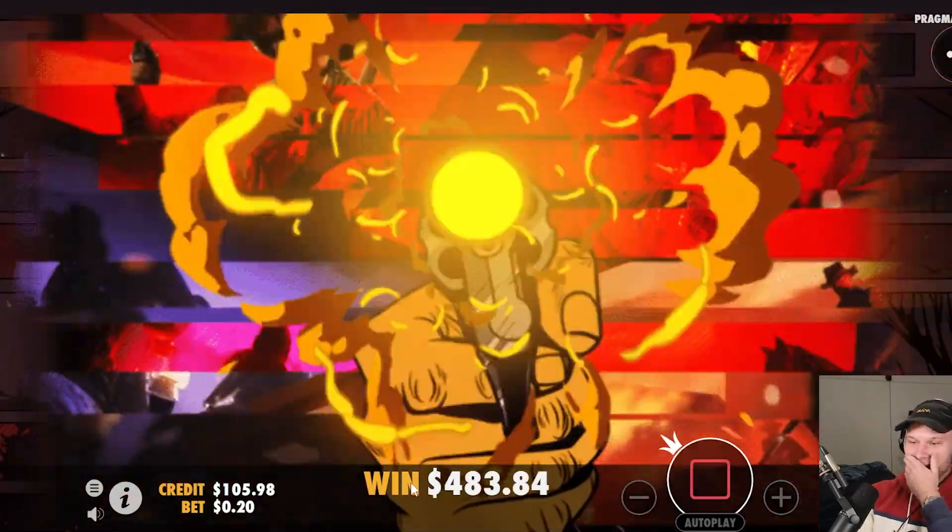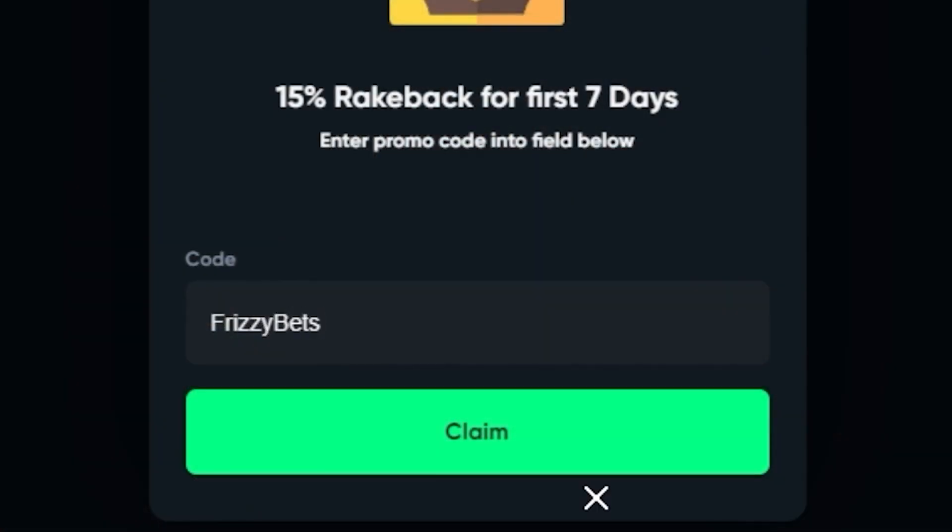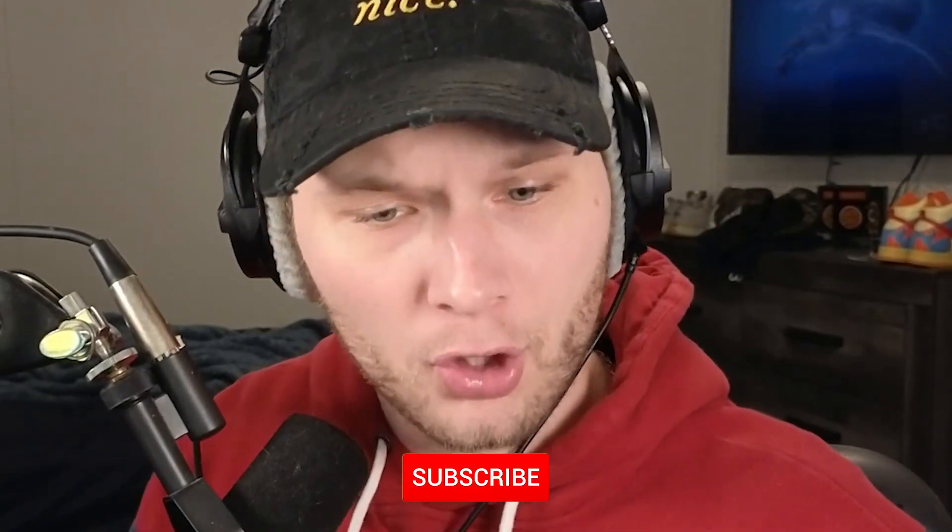Oh my god — I'm going to call it here because we are in profit officially. 520 dollars — 120 in profit. I'm going to cash out here boys. The goal is to profit when gambling and we did it. If you want to try out Gamdom, use code FRIZZYBETS when signing up to get 15% rake back for the first seven days. Join my Discord for free spins if you play on my code. Go watch my pack draw channel — I upload there daily, linked in the description. Subscribe, trying to get to 5K, see you in the next video!